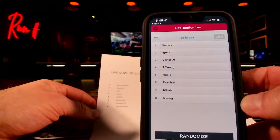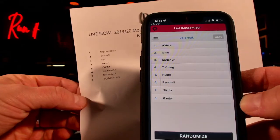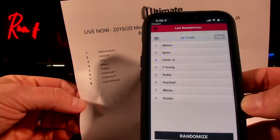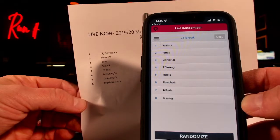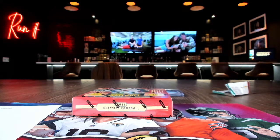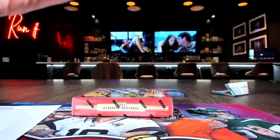So Trey Young, Rubio, Paschal, Nikola, and Kanter are assigned. Big Show gets Kanter. Duke Boy 73 gets Nikola. Paschal going to Brownie 51. Chris L gets Rubio. Stevie F gets Trey Young, Carter, Ignis, and Waters. Copying that — all right, now let's move on to the Morant BGS.